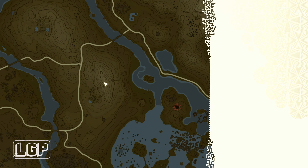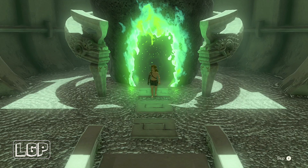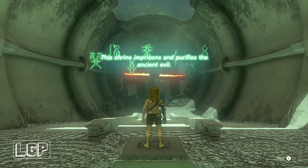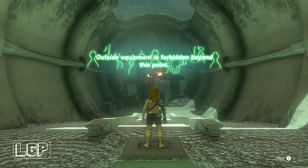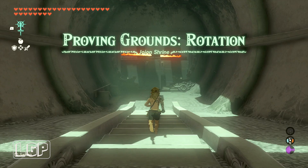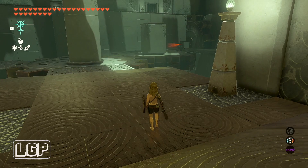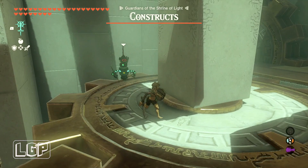In this shrine you lose all your weapons and need to fight constructs. There are loads of flame throwers so you need to be really careful — I got burned a couple of times. With no equipment you burn very quickly and your health deteriorates fast. As you get in you'll see a construct spinning on top of a cog — it will spot you straight away. It's an archer construct, but it only takes a few strikes to get rid of it.